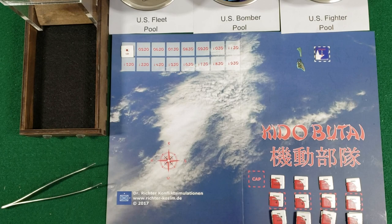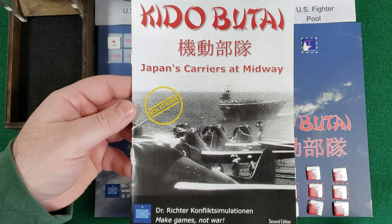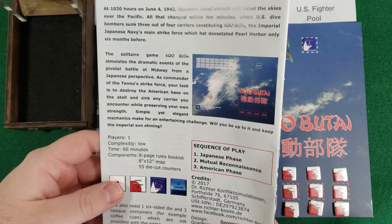Hey everyone, Wayne here. Today we're doing a let's play of Kido Butai, Japan's Carriers at Midway - a solitaire game. This is a small Ziploc game released, I believe, only in Europe, although it is available pretty cheaply for shipping, or sometimes Noble Knight Games has it in stock. From Dr. Richter Conflict Simulation - Make Games Not War. This is the second edition, designed by Benjamin Richter, graphics by Evelyn Duhl.